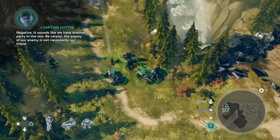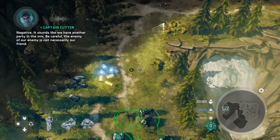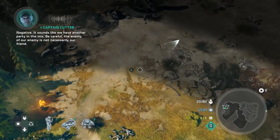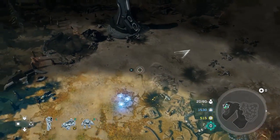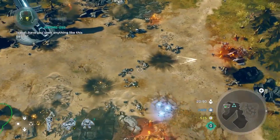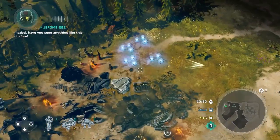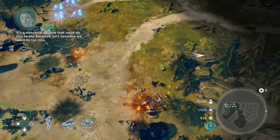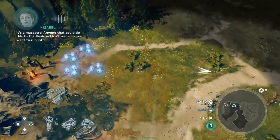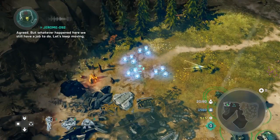Check out this path right here — you want to go to the left of this waterfall. Here you'll pick up some supplies as well as some power cells. Got a little bit more up here. This will give you a nice little head start when you actually start building your base.